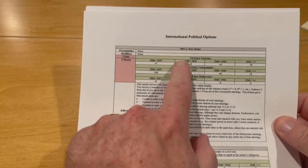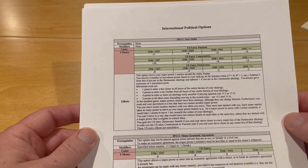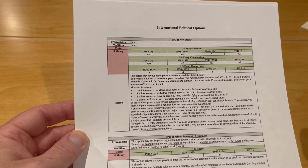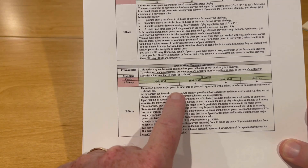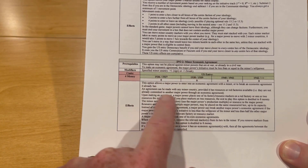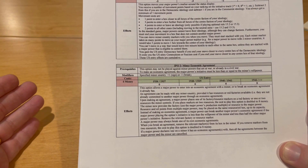They're very well done. This first one, IPO number 1 — New Order — is used to move your major power's political marker around the status display. I'm not going to play with the optional rule that allows major powers to leave their ideology, but you can still move from faction to faction within the ideology even without that option rule. IPO 2 is Minor Economic Agreement — this is how you form economic agreements to get use of resources or factories from minor countries. There are some prerequisites, and the modifiers apply to the specified minor country: a plus-one will draw them closer to you; if you're breaking that agreement, it's minus-one pushing them away. There are also US entry effects based on year.